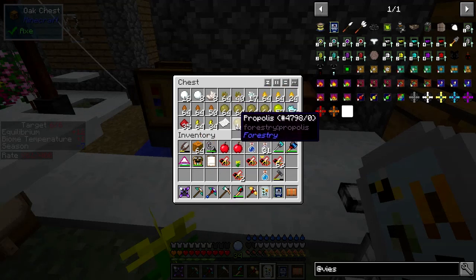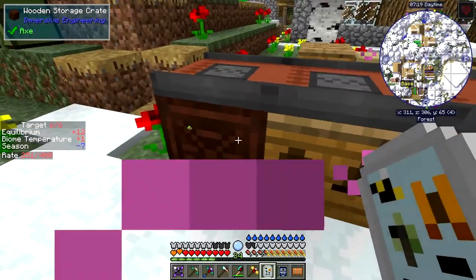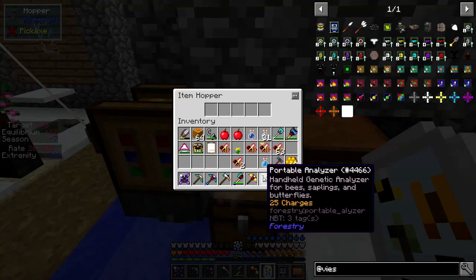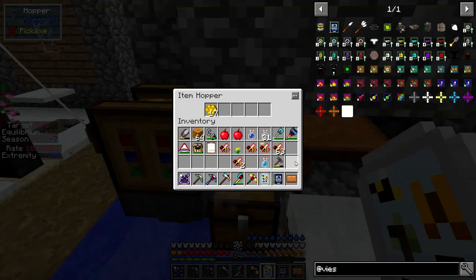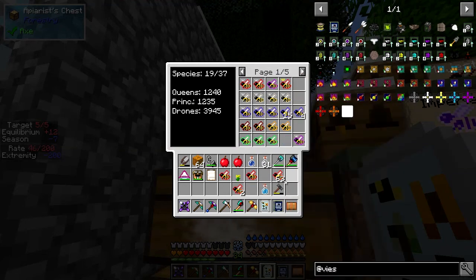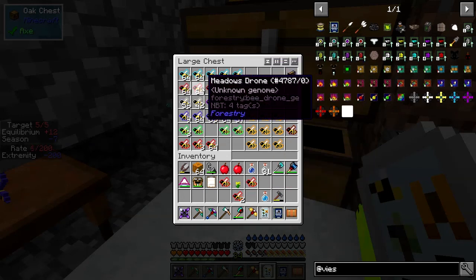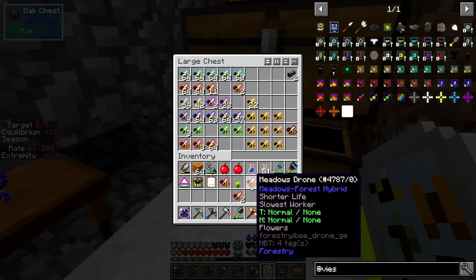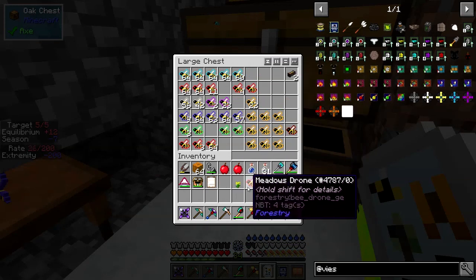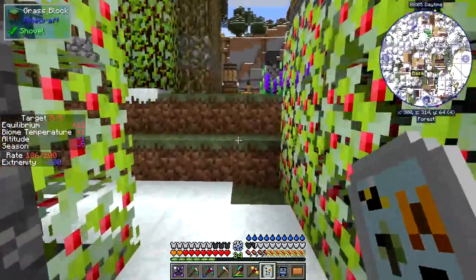We're one stack short in that case, so that's why I want to increase the speed that these are going to be made. I'm going to make another couple of these setups in here so we get more bees more rapidly. Let's put those into there - they can be processed. I think that was a pristine princess - that's good - with some drones. Let's get those drones. If I shift click these into here they should get added to these here. These have been analyzed and that's a hybrid. That's a slightly different one but it's a pure meadows drone. This one's a hybrid forest - no use whatsoever, we'll throw it away.